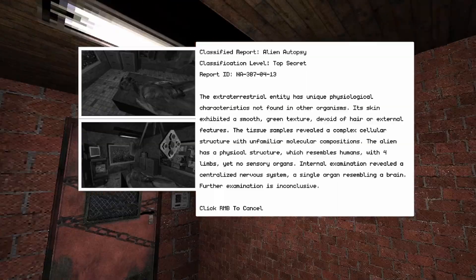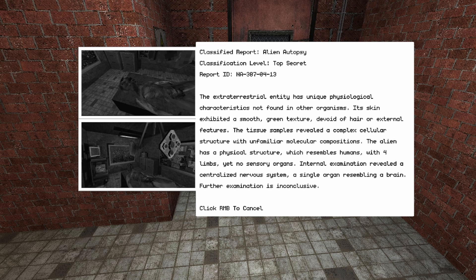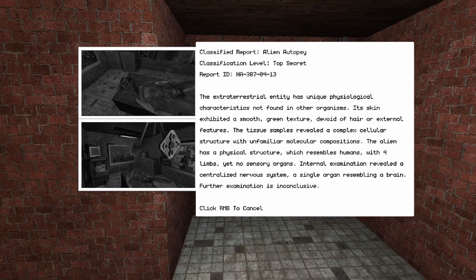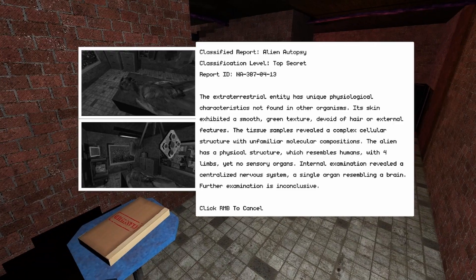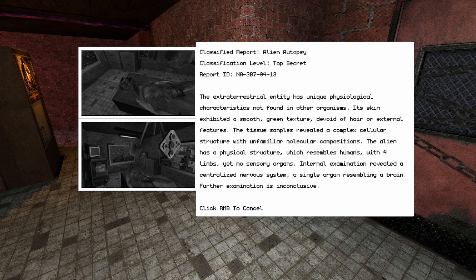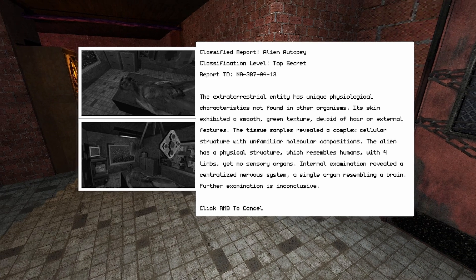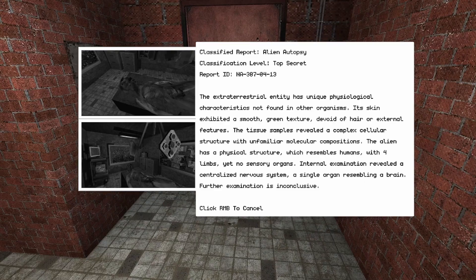That's a bug — classified. I can still move. Classified report: alien autopsy — classified level top secret. The extraterrestrial entity has unique physical characteristics not found in other organisms. Its skin exhibited a smooth green texture, devoid of hair or external features. The tissue samples revealed a complex cellular structure with unfamiliar molecular compositions. The alien has a physical structure which resembles humans, with four limbs, yet no sensory organs like eyes. Internal examination revealed a centralized nervous system — a single organ resembling a brain. Third examination is inconclusive.